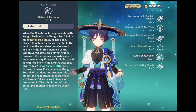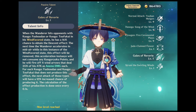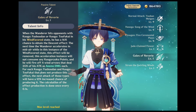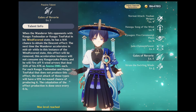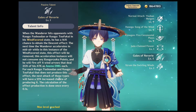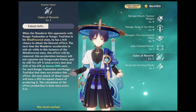His passive two: when the Wanderer hits opponents with Kugou Fushuden or Kugou Tofu Kai in his Wind Favoured state, he has a 16% chance to obtain the descent effect. The next time the Wanderer accelerates in midair while in his instance of the Wind Favoured state, the effect will be removed, the sprint instance will not consume any Kugou Ryaku points, and he will fire off 4 wind arrows that deal 35% of his attack as Animo damage each. For each Kugou Fushuden or Kugou Tofu Kai that does not produce these effects, the next attack of those kinds will have a 12% increased chance of producing it. The calculation of the effect production is done once every 0.1 second.